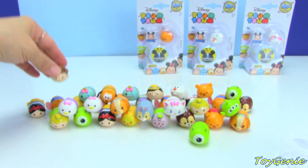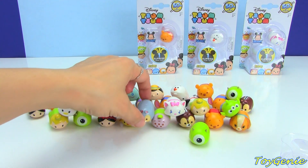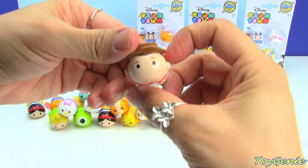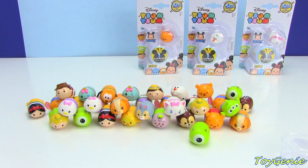I like Woody because his whole outfit is different — he's blue down here and he totally looks like the real character, but in Tsum Tsum form. You know, the rest of these are mostly just one color, but I like that they made Woody blue with the rest of his outfit too. I'm still looking for Jessie — we don't have Jessie yet.